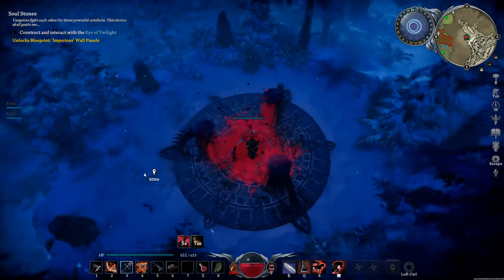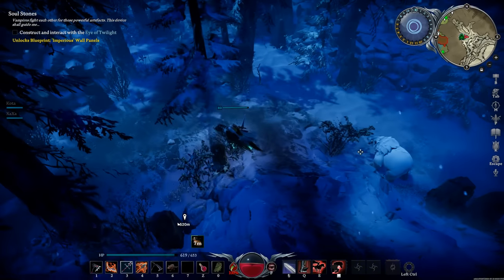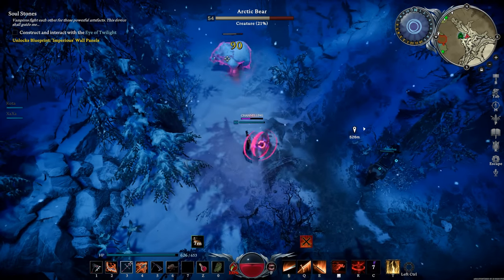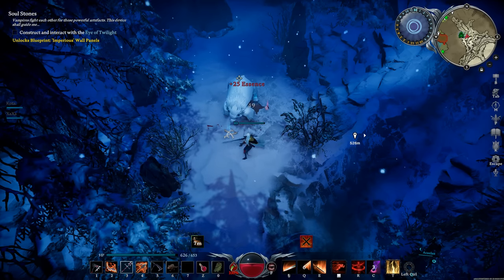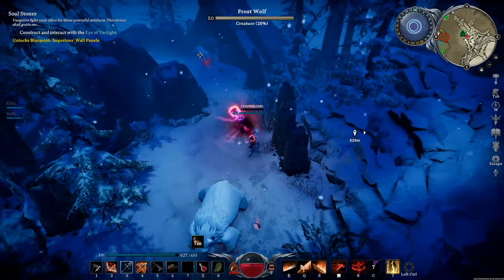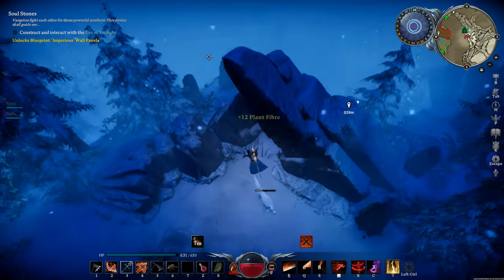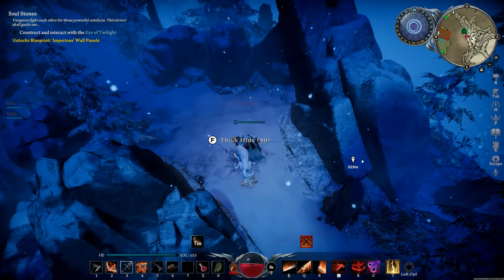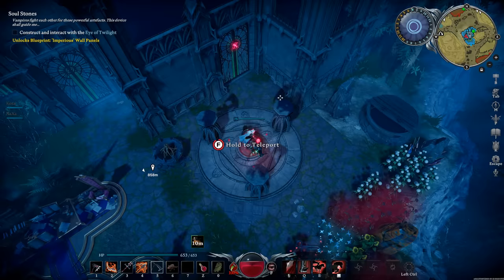Next we're heading over to the Hallowed Mountains. This may seem like a strange one because there's not much here, but in tier two you need a decent amount of thick hide, which can be annoying to come by at first. Over here you mostly have bears and wolves, but each of them drops thick hide in a decent amount. Whenever you need thick hide, just remember to come here for a quick big chunk.